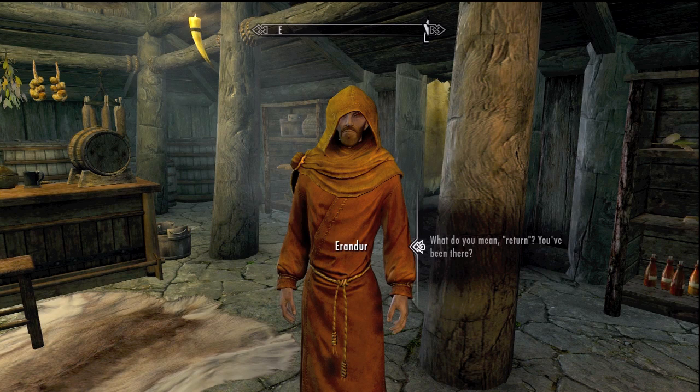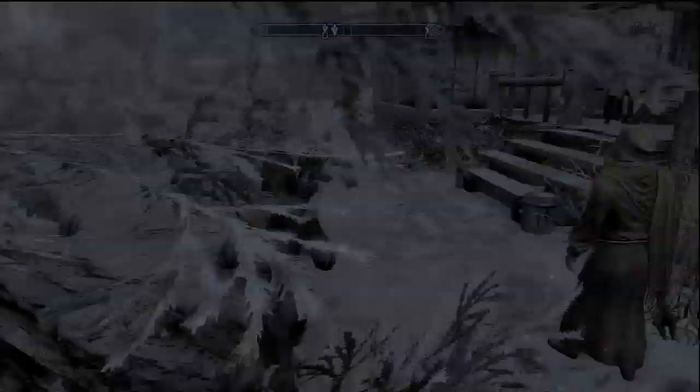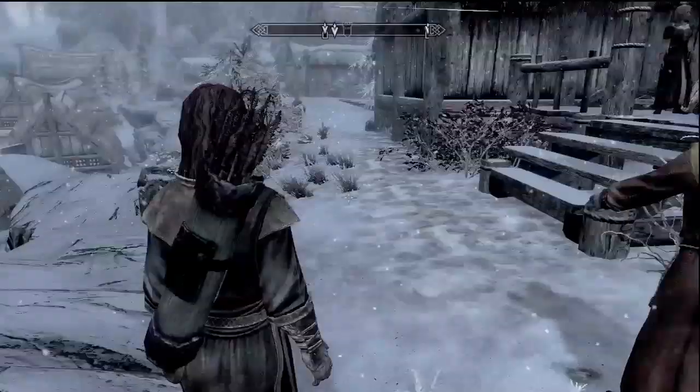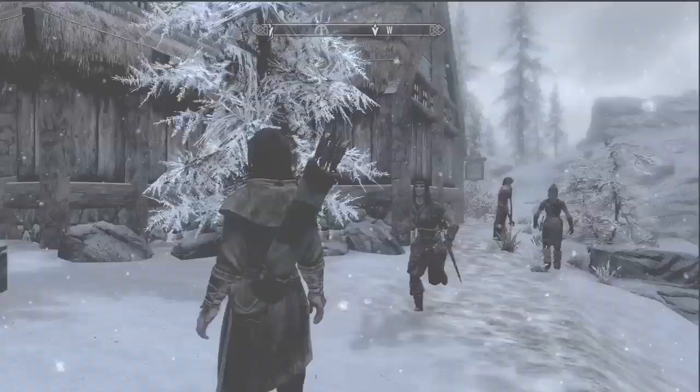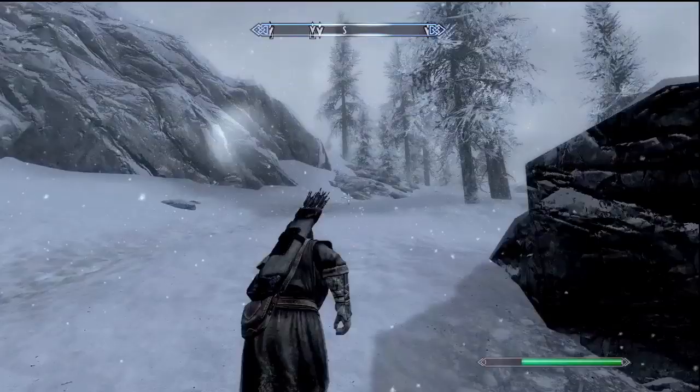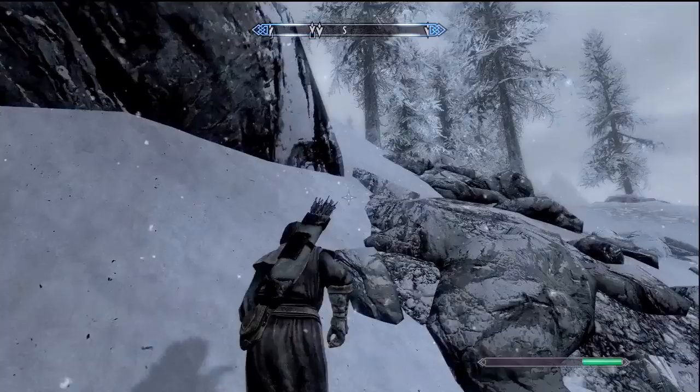Once he's done talking you'll get the quest, and then you're going to go ahead and go outside. The tower on that hill is our destination — people around here call it the tower door. As Erandur says, you want to go to that tower but you don't have to wait for him. The quest says to follow, but he'll meander for a long time and he's really old and slow, so just go ahead and run up there. I just went ahead and ran forward — just follow the hill up.